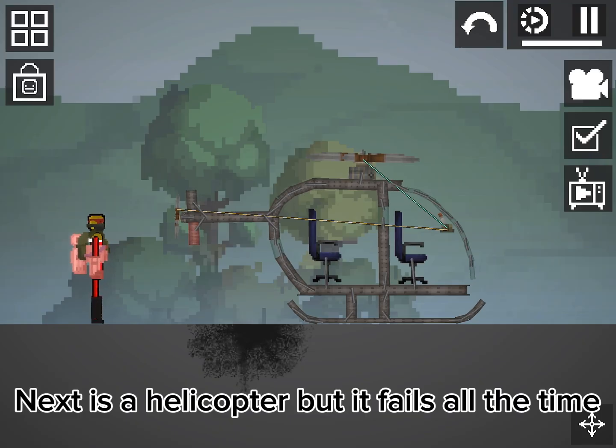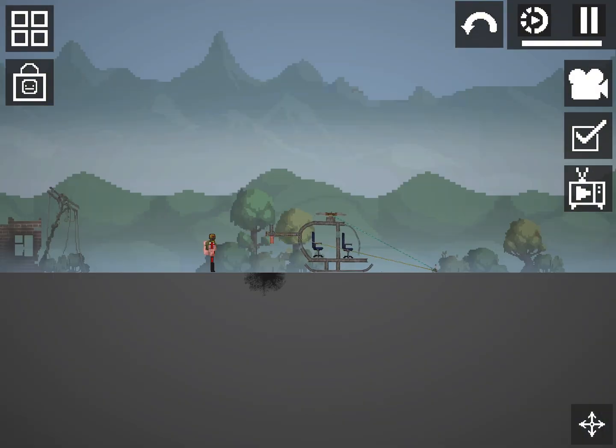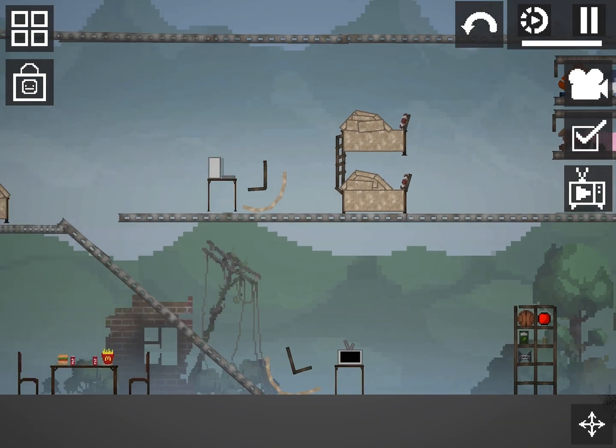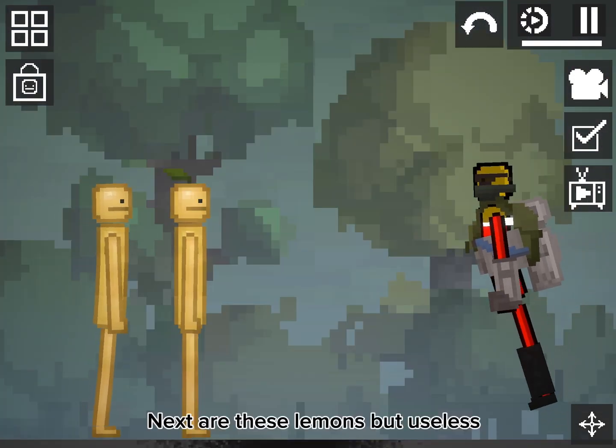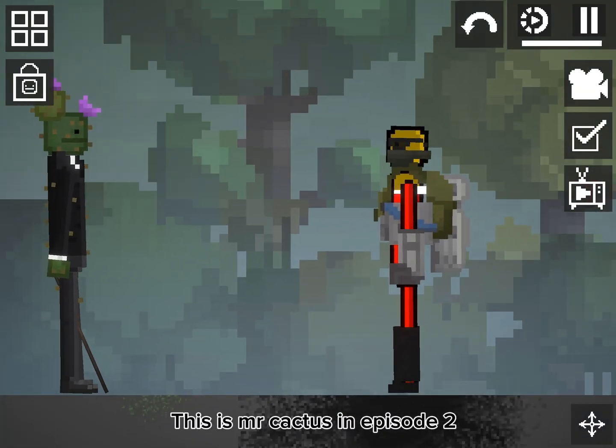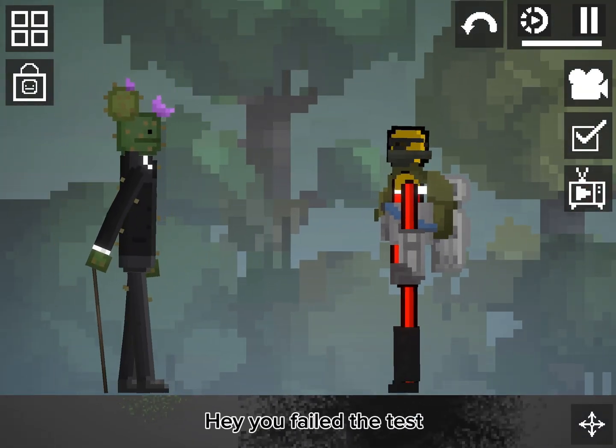Next is a helicopter, but it fails all the time. This is the house I used in episode one of Melon and Adventures. Next are these lemons, but useless — a luggage. This is Mr. Cactus in episode two. Hey, you failed the test!